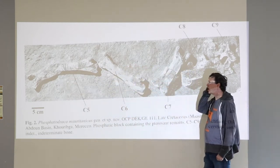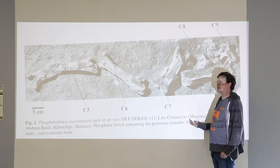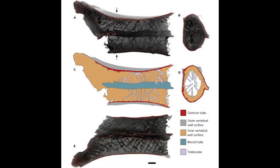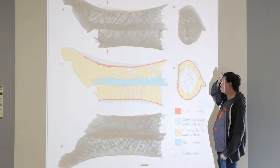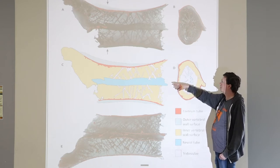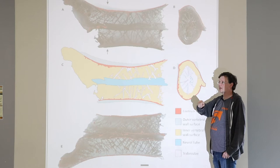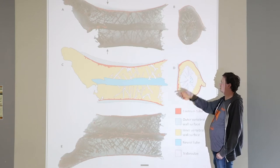But the phosphates did help to preserve them pretty well — they just get crushed like any other pterosaur bones. Here's a cross-section of a member of that same family, the Azhdarchidae. I don't think this one has been named as a species yet because it was found in isolation, but it was preserved in three dimensions, and that is really, really helpful.